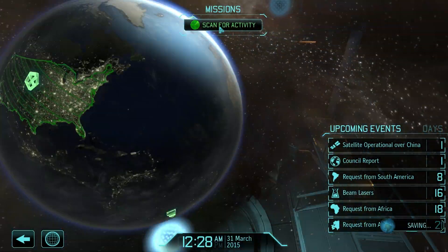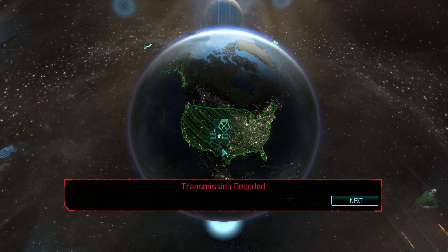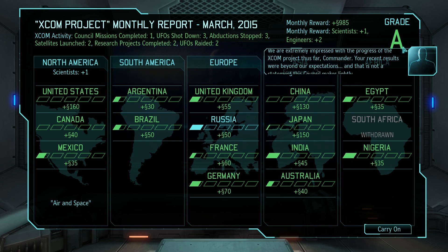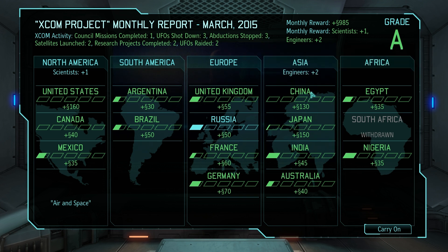Council report incoming — how did we do? The first few episodes we had missions like crazy for the first couple weeks, then this episode we just spent two weeks doing nothing. We are extremely impressed with the progress — almost a thousand bucks. The next priority would be finishing up Asia perhaps to get more engineers. I really wanted that Africa bonus but we're not going to get it. Maybe we'll go for the South America bonus — it's only two satellites. But we don't have enough engineers anyway.